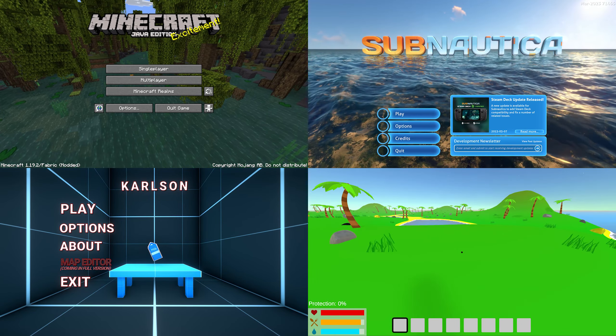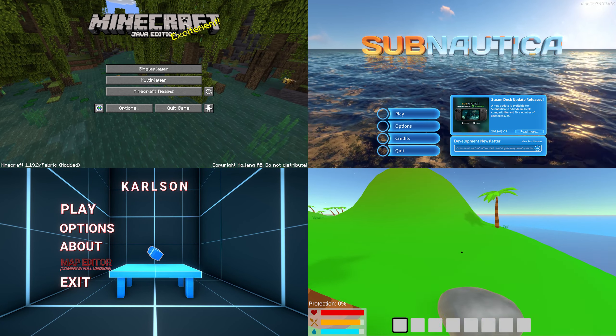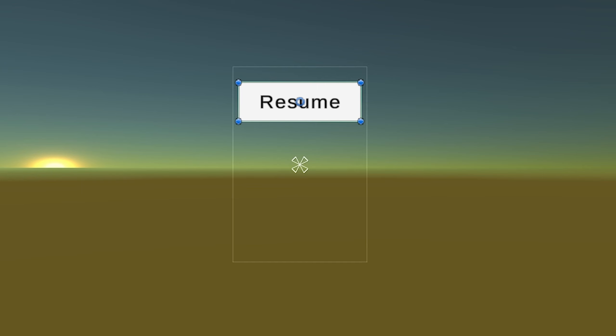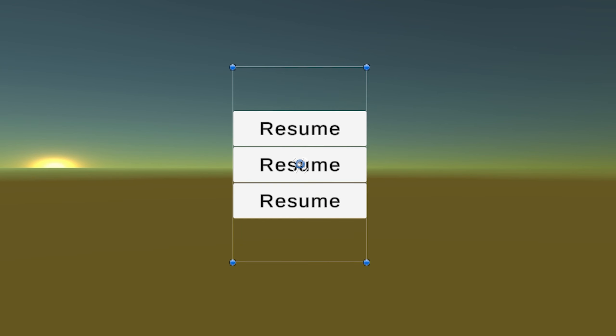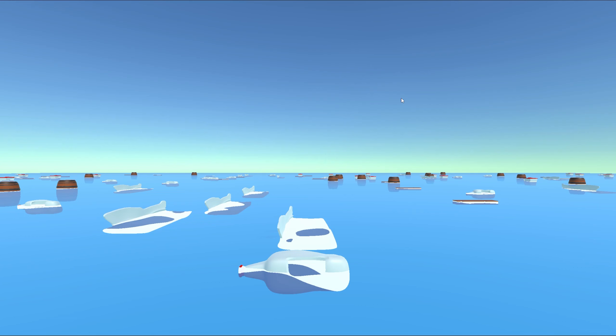So every game has some things that my game doesn't have — try to guess what. A main menu and a pause menu. Using the standard buttons in Unity, I made a prototype of the pause menu where you can continue the game, change settings, or go to the main menu.